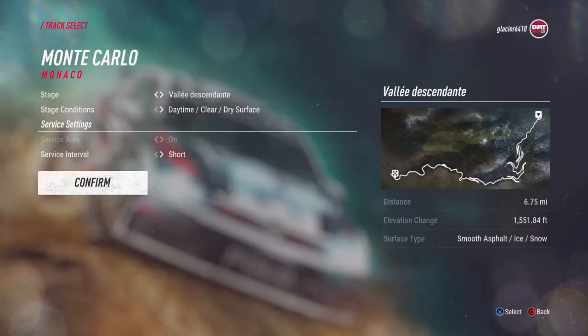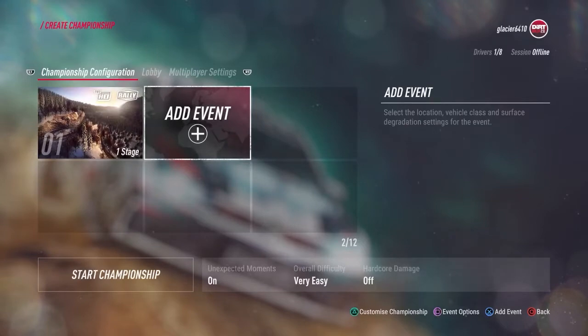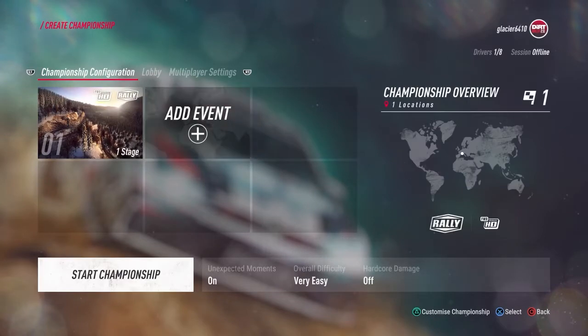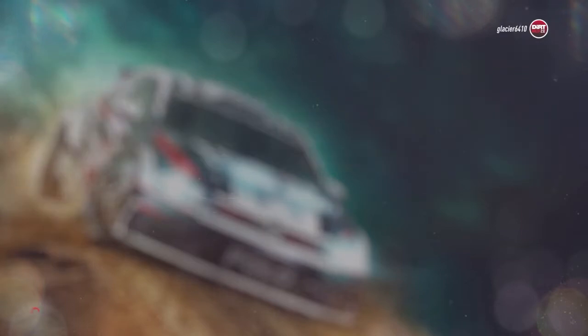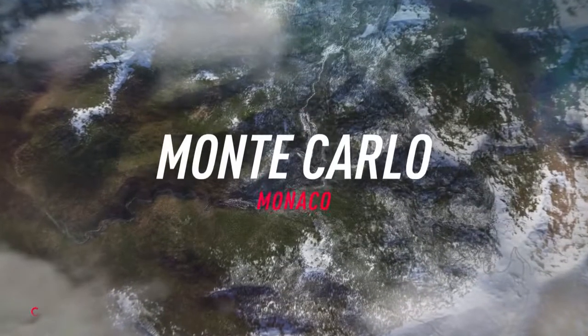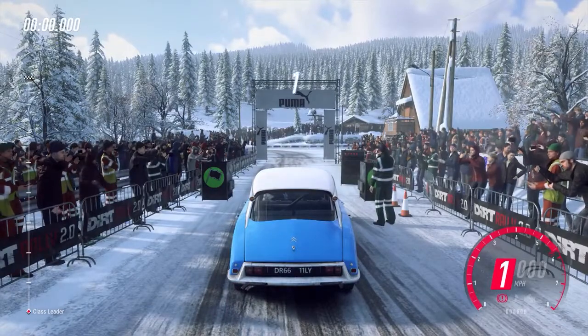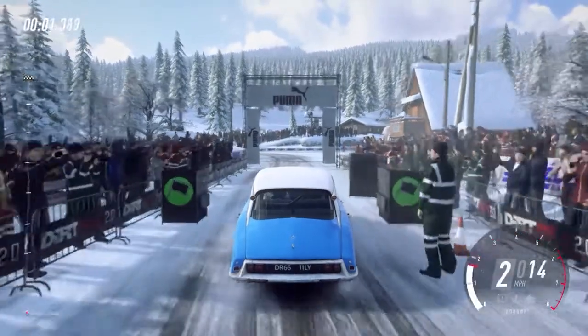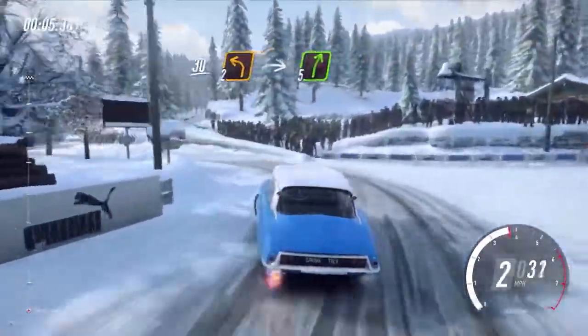Easiest way to get this one done — and it is a grindy one. From the main menu press R1 or RB until you reach the free play menu. Select custom, followed by create a championship. Add the Monte Carlo Rally and make sure the vehicle class is set to H1 FWD. When you reach the car selection screen, make sure you select the Citroen DS21, which is the blue and white car.